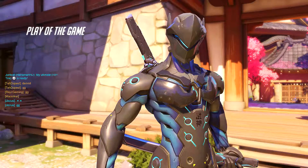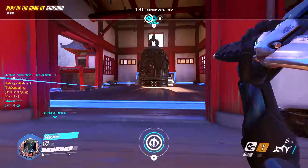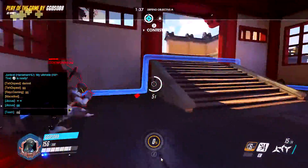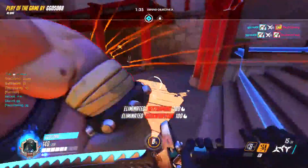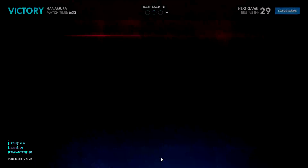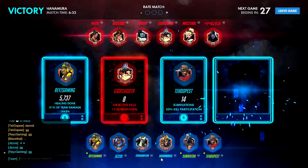One of the biggest things I see in Overwatch is a lot of people at the end of the game will open chat and then type GG. As you can see, the text is in blue, and when you hit enter it says 'team' — that means you're only saying that to your team.